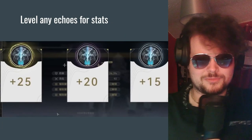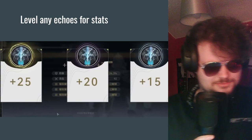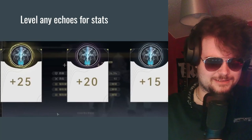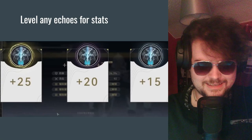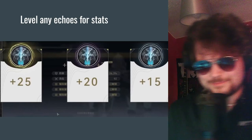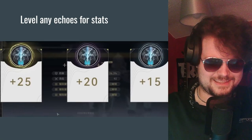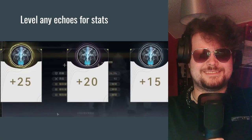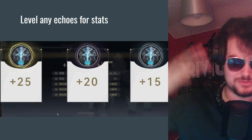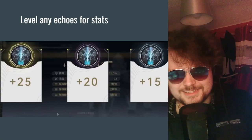The last progression tip is to level up your echoes. From day one, don't worry too much about sub-stats — just level up your purple echoes as high as you want. You're going to need the main stats to beat the game, so don't focus on having the best crit rate, crit damage, or elemental damage yet. Just get some stats and you'll beat the game. Leveling echoes gives the biggest stat boost and will push you over the edge on tough bosses.